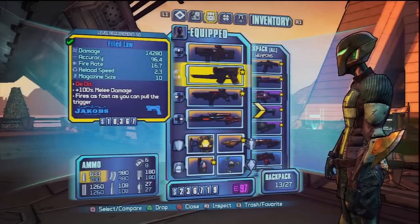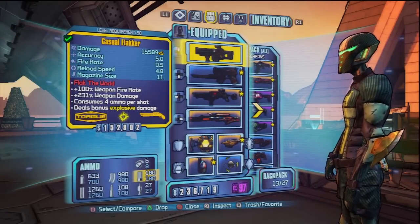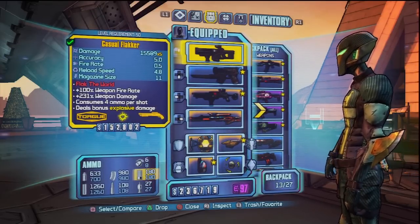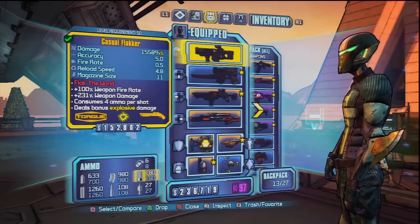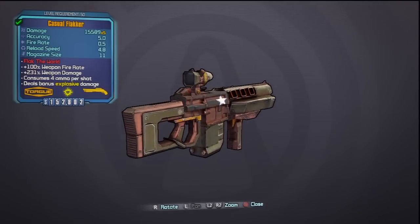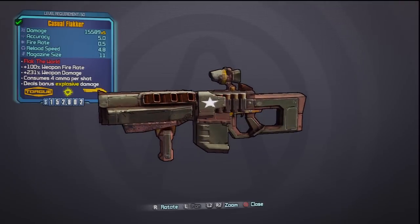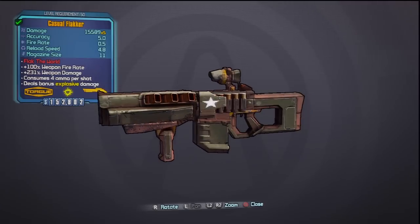Let's check out the weapons — one of the shotguns. The Flacker. This has really high damage — you can see 15,000, that's pretty good for a shotgun. Taking a closer look, it's got five pellets, it's always explosive, and you can see it's got 231% weapon damage and fire rate speed as well. Flack the world baby! Let's show it in action.